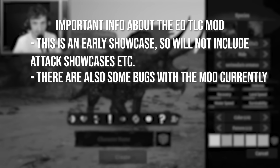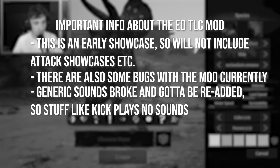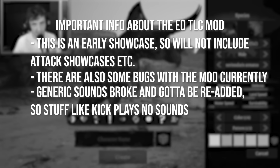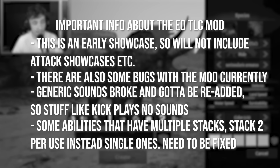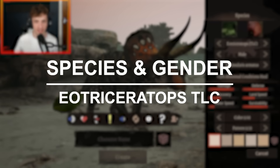There is another thing that needs to be noted. Some of the generic sounds are broken and need to be re-added, so stuff like the kick plays no sounds. Some stuff won't be playing any sounds at the moment, and some of the abilities have multiple stacks — two per use instead of single ones. That's something that needs to be fixed as well, but these are general bugs that came with update 5.3 for Unreal Engine. Anyways, let's showcase this mod.